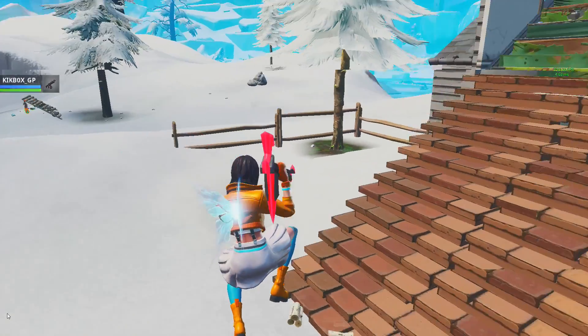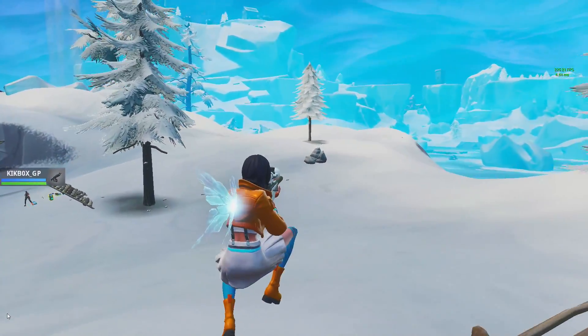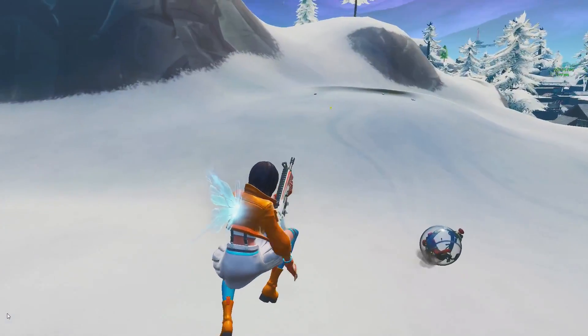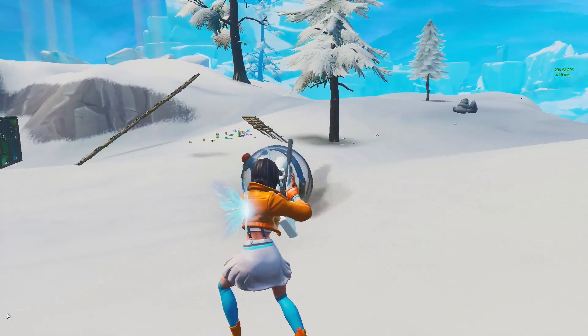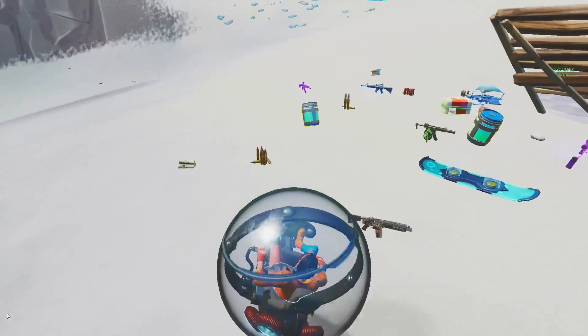Not too shabby — up to 11 eliminations, sitting at 200 health, looking real healthy. He sees a guy right to his left. There we go — the sniper sprays him, the dude doesn't even know what's going on. That guy was a pro player — he just killed Ghost Bizzle. Get owned Bizzle on your other account. What were you doing?